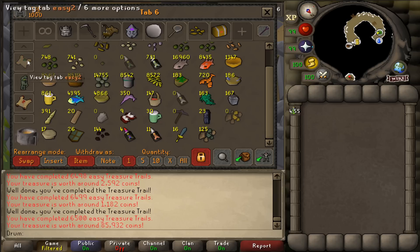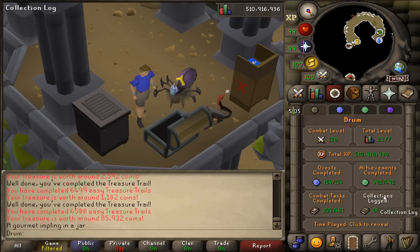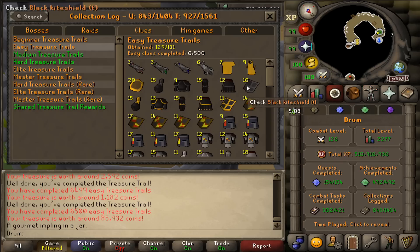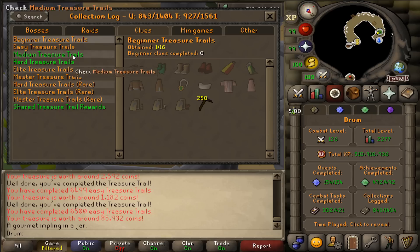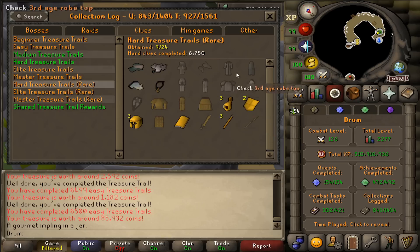I'm out of implings, so that kind of sucks — and they're a little bit pricey, last I saw. They're like 4.8k right now, but I'll still buy more. We'll continue this easy clue grind until it's completed, then go to beginners, complete that, and then get to have some fun and go back to hard clues. Even though that log is completed, the main goal for hard clues is third age and gilded. By the way, I livestream on twitch.tv/imadrum — link down below, would love to see you all there.